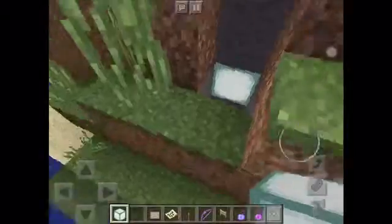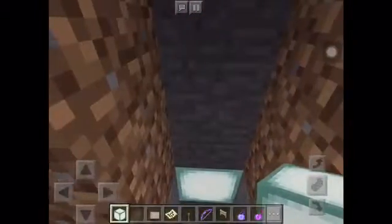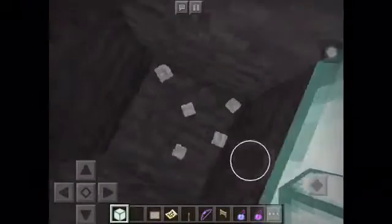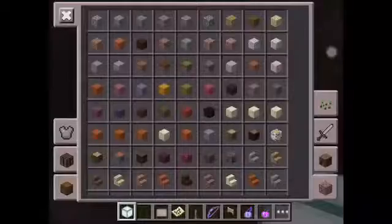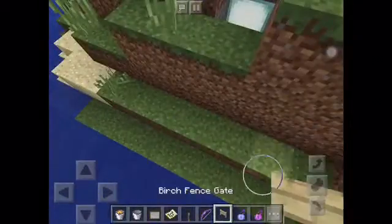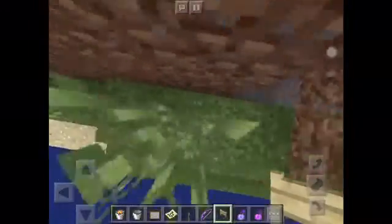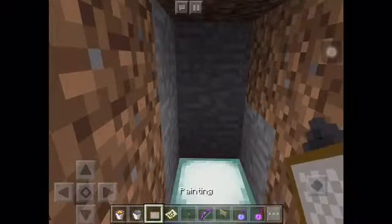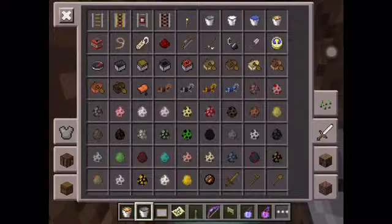And yeah, that's basically it. If you want to put lava to injure them more, then yeah, it's okay. If you open it, I recommend you to put lava. And diamond ore to just attract them. So yeah, I'm just digging up my diamond ore.